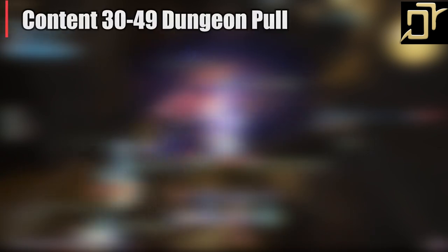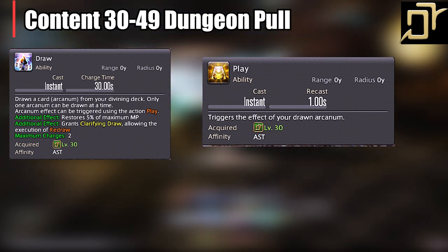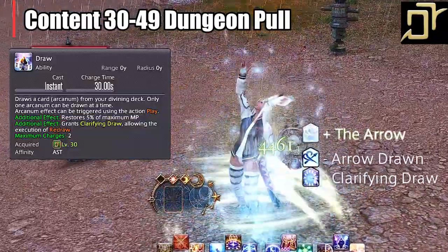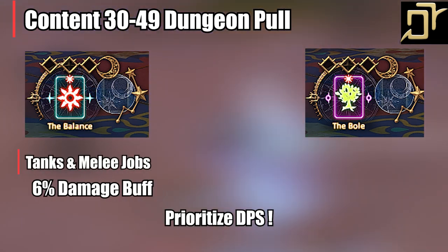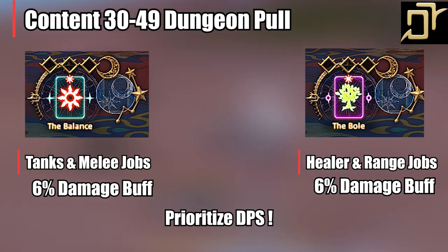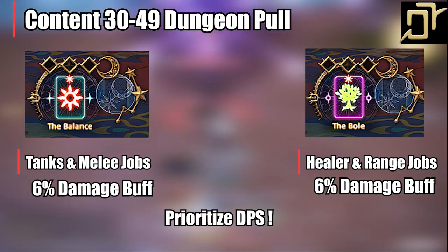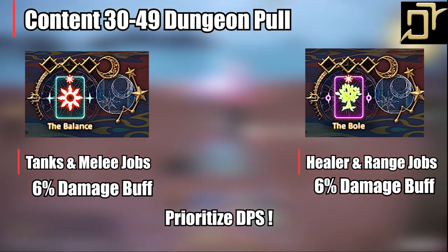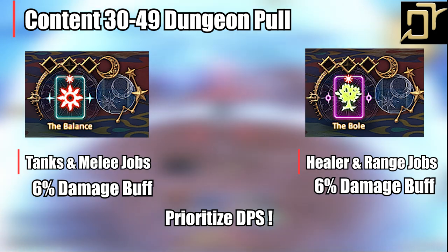Let's move on to level 30-49 content. We now have access to our job-specific abilities: the card draw system. When you use this ability, you draw a card held until you use it again. Cards buff your DPS teammates with a 6% damage buff for 15 seconds, as well as giving you 5% of your total MP back. When you draw a card, it will have a blue border or a pink border. The blue border buffs melee DPS and tanks; the pink border is for ranged DPS, casters, physical ranged, and healers. Using it on yourself always gives a 6% damage buff. Using a card on the opposite job — e.g., a blue border on a ranged DPS — gives only a 3% damage buff. Always use blue for melee and pink for ranged and healers. We don't want to override a buff, so if someone already has a buff, give it to the other person even if it's the wrong color — it's not optimal, but it's better to have damage buffs than not.